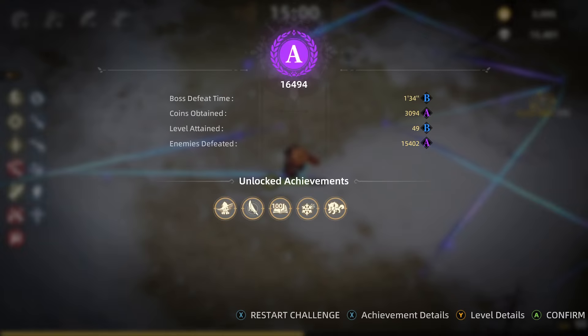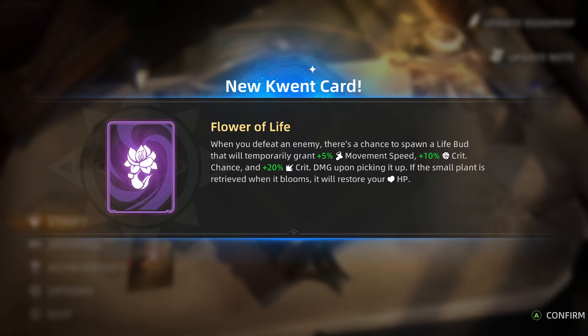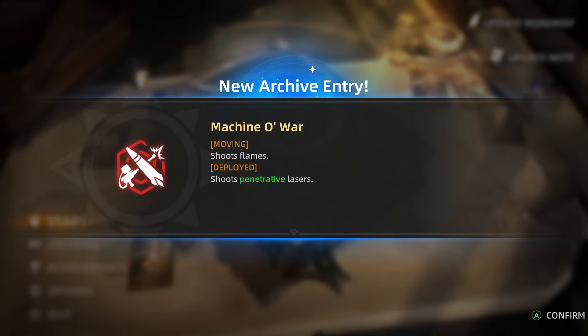Return to camp. That was definitely not our best run — levels attained we got a B, last feed time B. I don't think I'm going to like this character much; the turret mode is a little hard to manage in some fights. We got the Flower of Life, the King's Sword — eliminates all hostile targets except bosses and elites with no XP gems — and a new card: the Machine of War.